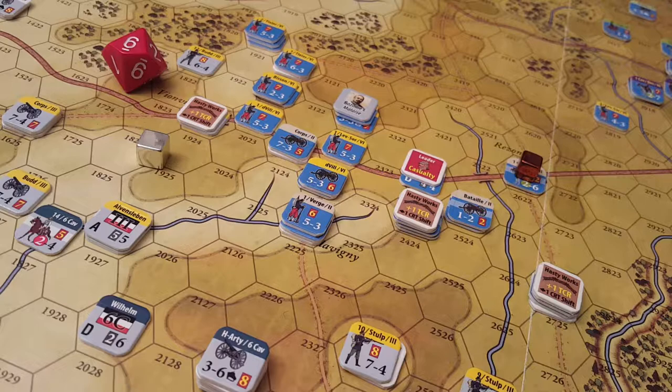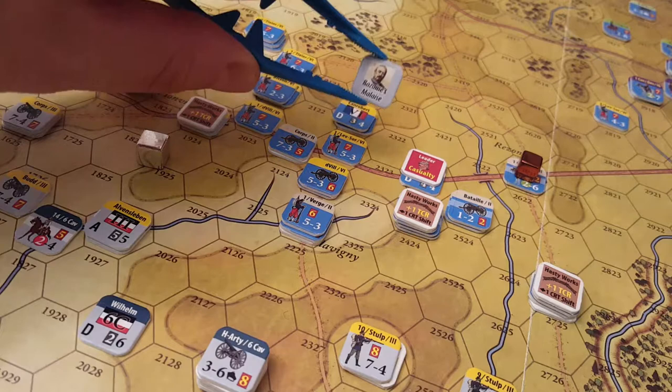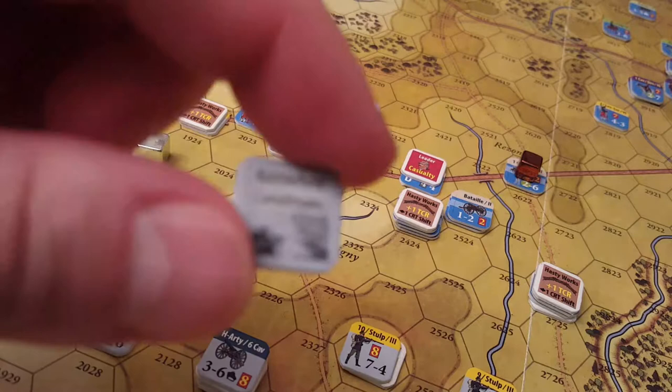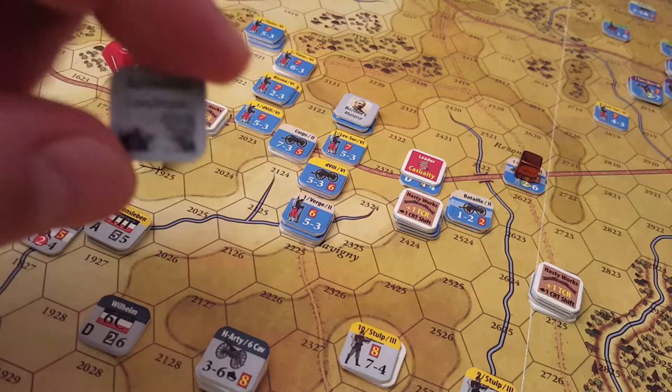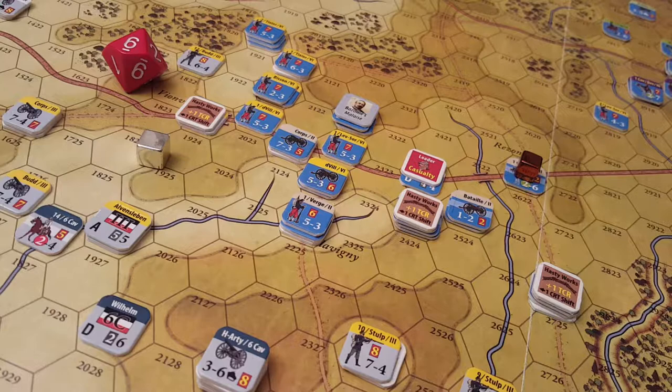Unfortunately the next chit is the 6th Corps, which has the Bazaine's Malaise marker on it, so it does not get an activation. Next up: Price and Battlefield Conditions — we'll put that on the aggressiveness chip on the command events track, to stop that chip from doing its work.